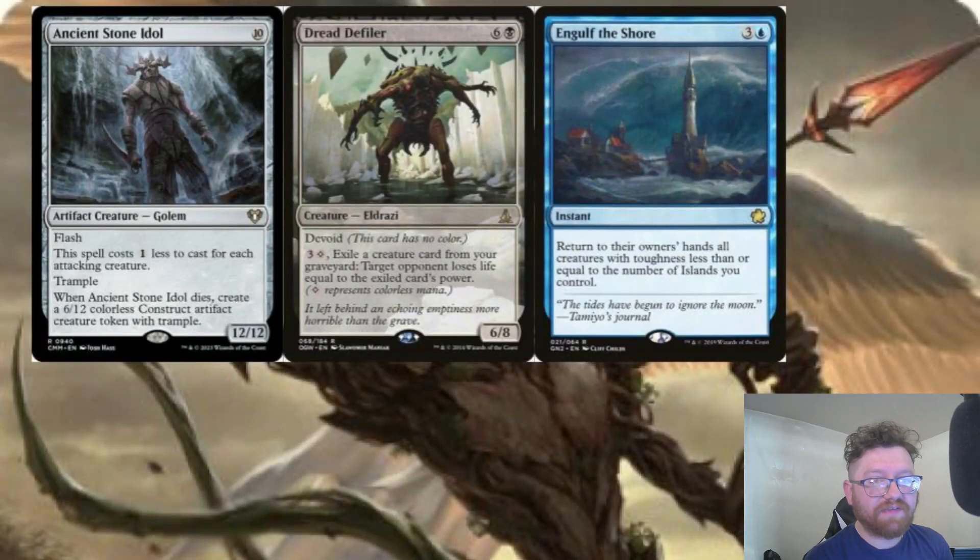Lastly, I looked at a power-and-toughness-matters build in these colors, which is a bit unusual — most of the time that strategy leans on red for fling effects or green for life gain and fighting with toughness. Ancient Stone Idol is another very strong non-legendary creature I picked for this deck; its 12/12 stats make Half Dane a 12/12, a really imposing attacker. Dread Defiler lets you fling your big creatures from the graveyard in black — it's expensive at four mana, but throwing 12 damage at an opponent is a lot of fun.